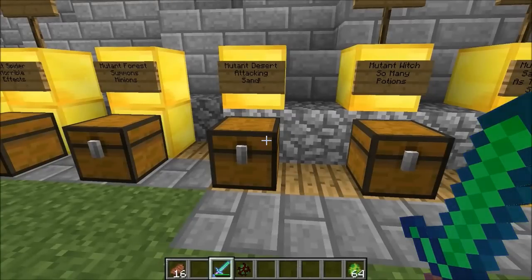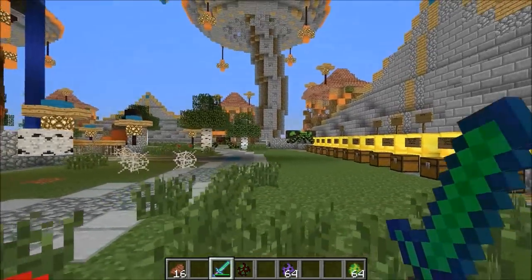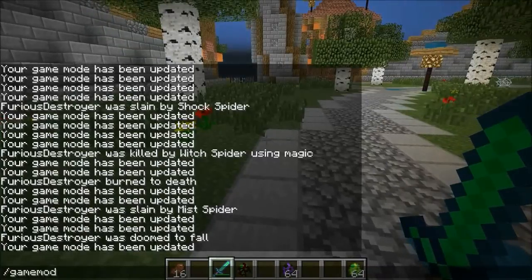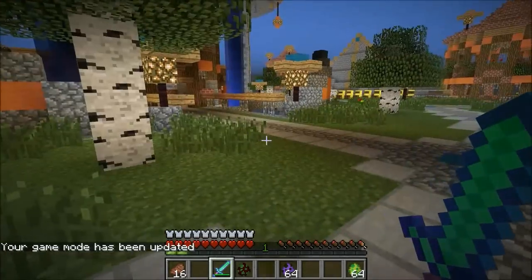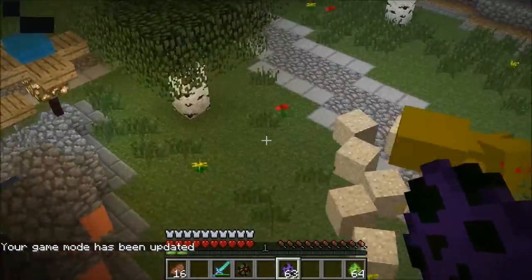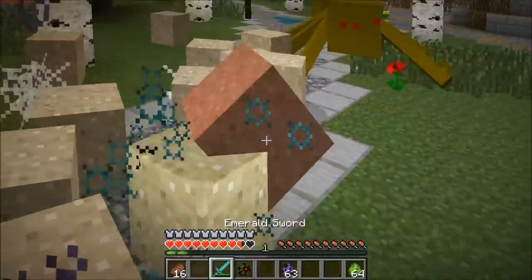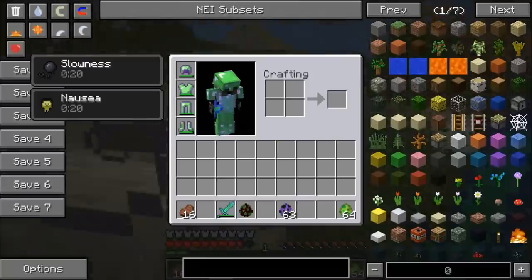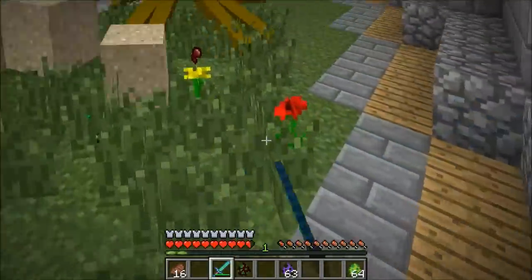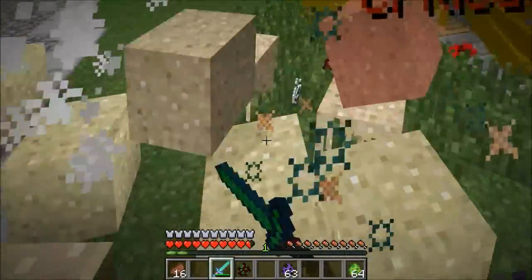The next mutant spider is the desert one — it attacks you with sand, which is actually kind of cool. They don't despawn in peaceful. Let's get back into survival — mutant desert spider, let's go for it. Oh my god your sand is so evil and weird! They're actually like blocks of sand you can kill — they're fighting you. I've got slowness and nausea. This is intense. The slowness makes it really hard to even tell where I am.